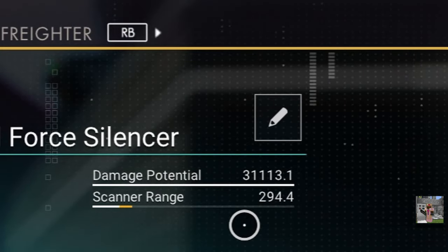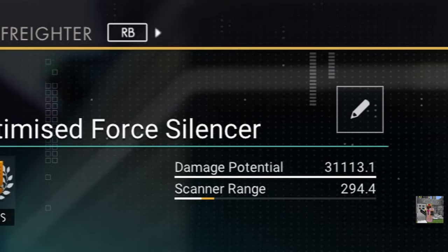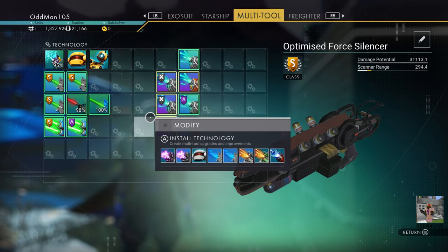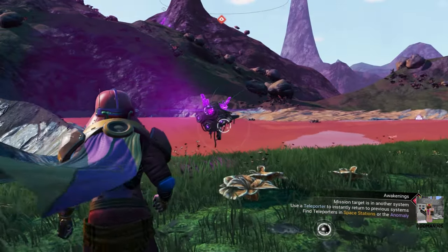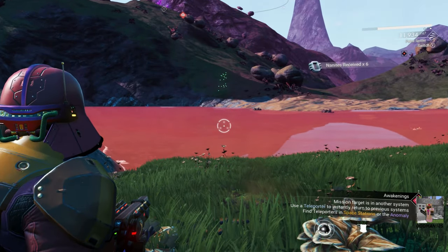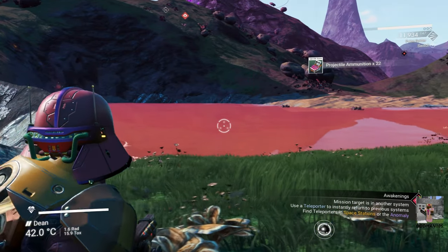Check it out — 31,113 damage! That's insane. That's plus 4,000 damage above the S-Class upgrades. So let's go see exactly what these X-Class upgrades can do. And speak of the devil, we have a Corrupt Sentinel right here. Get wrecked, Sentinel! Holy nuts — that was insta-kill! Did you guys see that? Wow.